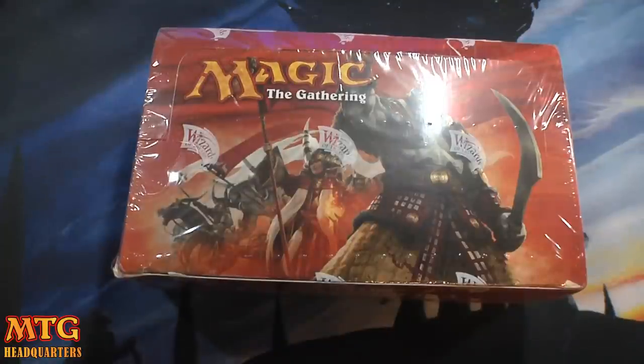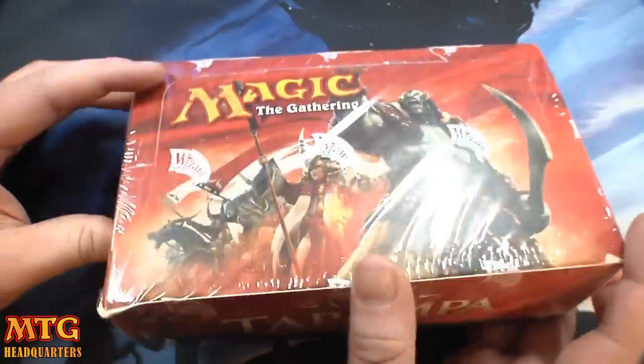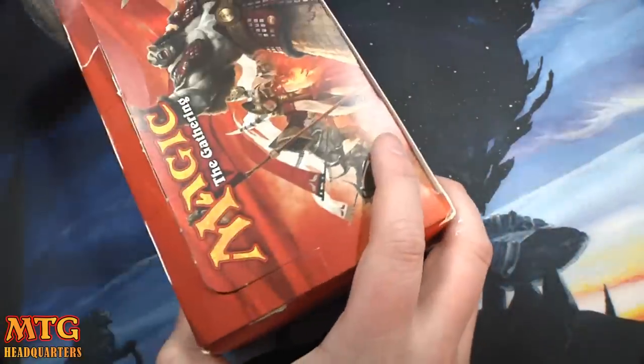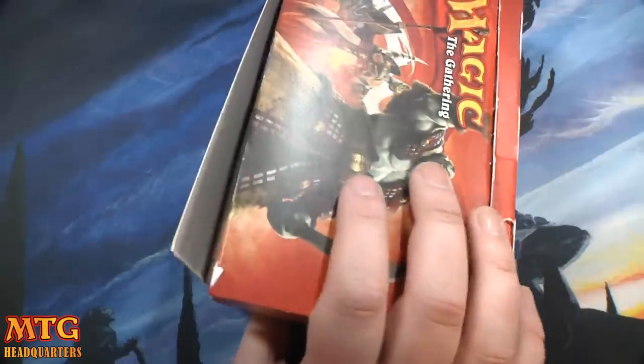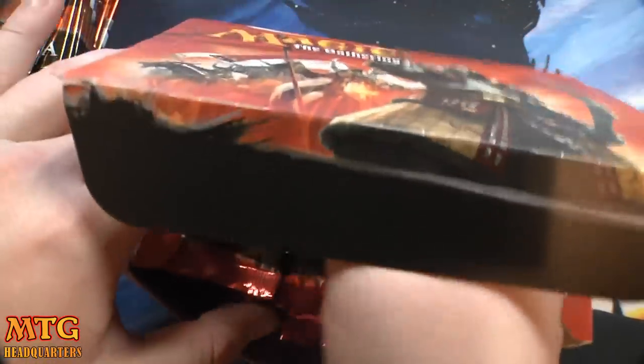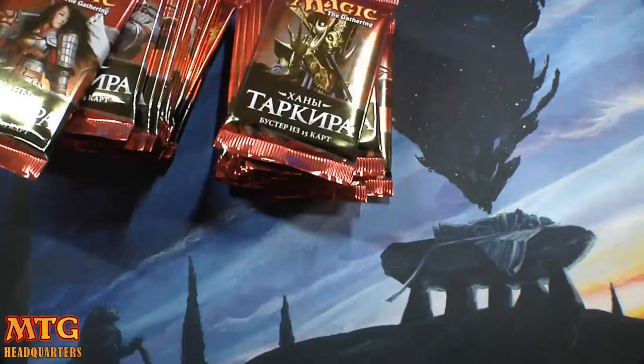What's up everyone, Jeremy here from MTGHeadquarters.com, bringing you a fun little box — a Russian box of Khans of Tarkir. This box was not cheap, but there is always the however remote possibility of a foil rare in Russian. Let me know if you guys want me to work in some foreign language openings each and every time when a new set comes out. Coming close to 75,000 subscribers — just 1,000 away.